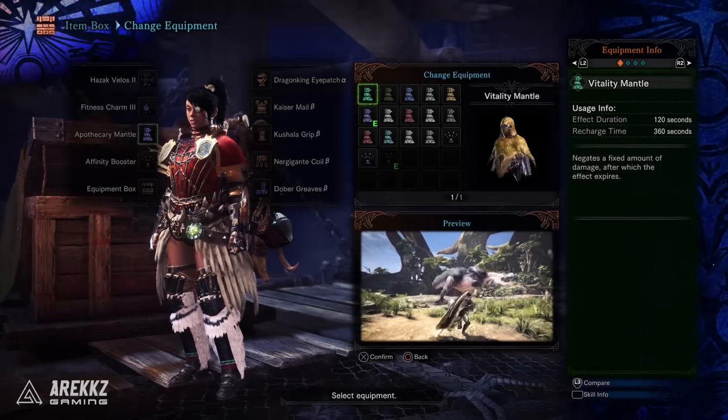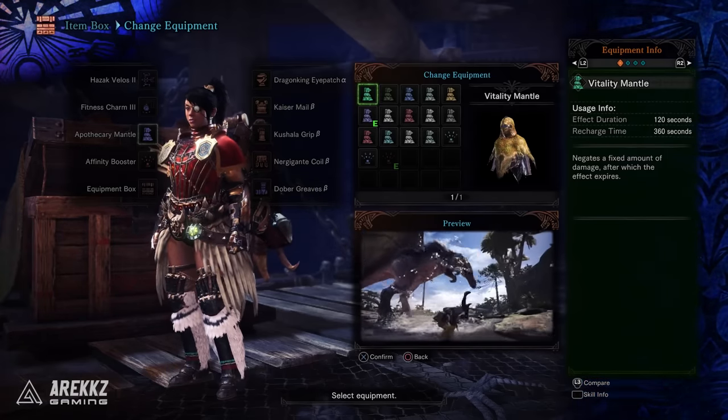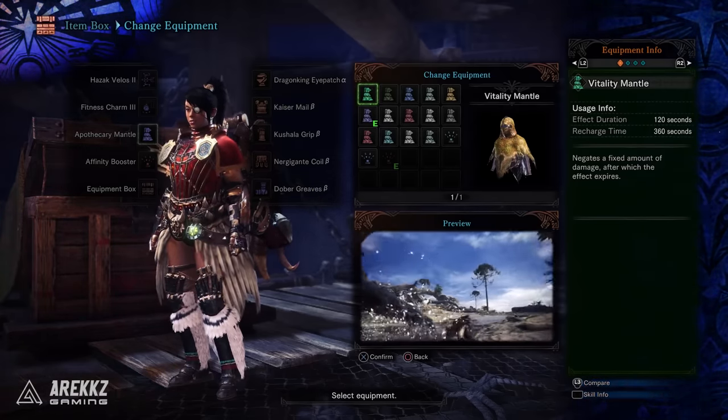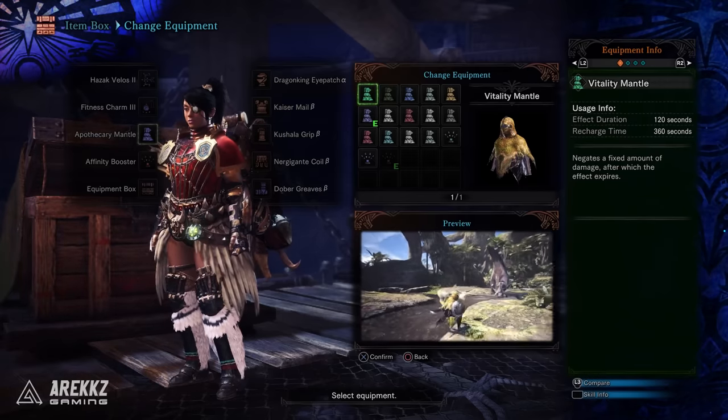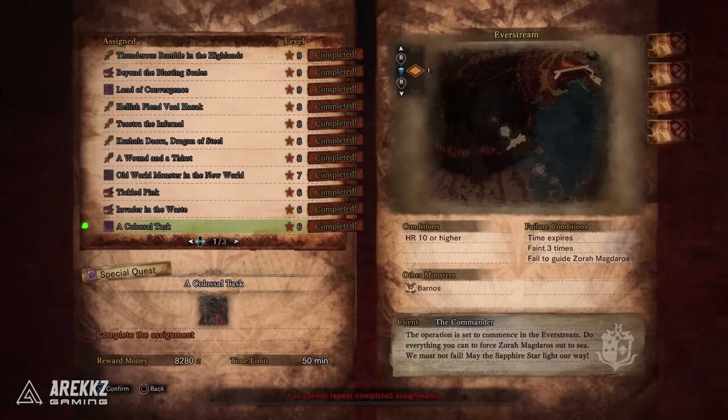Next on the list is the Vitality Mantle. This essentially gives you another health bar and negates a fixed amount of damage, after which it expires — so wearing this mantle means it essentially takes damage before you do. You'll get this one just before you fight Zora Magdaros for the second time, which then leads you on to high rank.